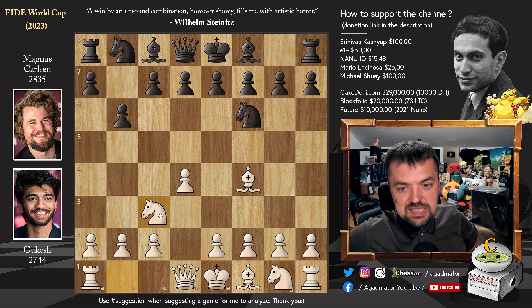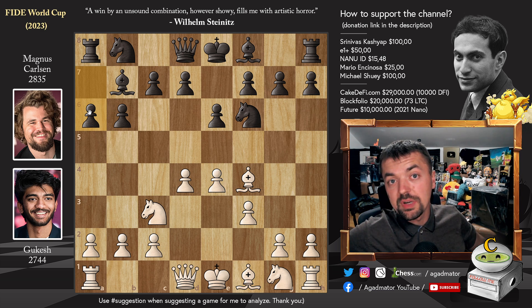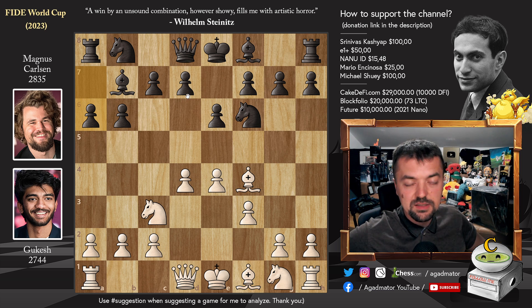Gukesh continued with knight to c3. We have bishop to b7, and now pawn to f3. So now you can see that this game will be all about the fight for the e4 square. We have e6 and pawn to e4 — Gukesh grabs the full center. And there are some games where d5 and bishop to b4 were played. But Magnus goes for a6, and it is already as of move 5 that we have a completely new game.